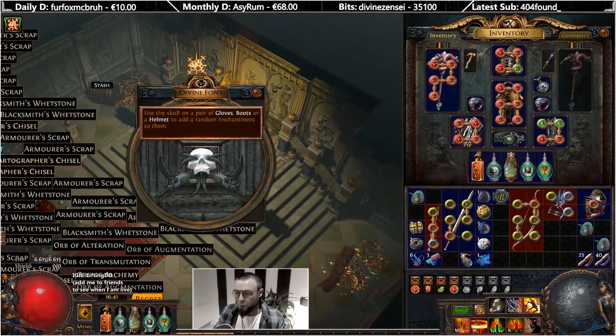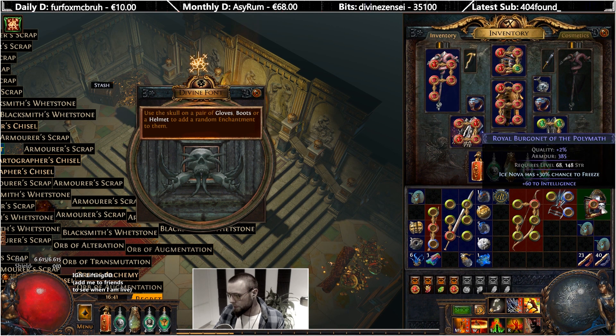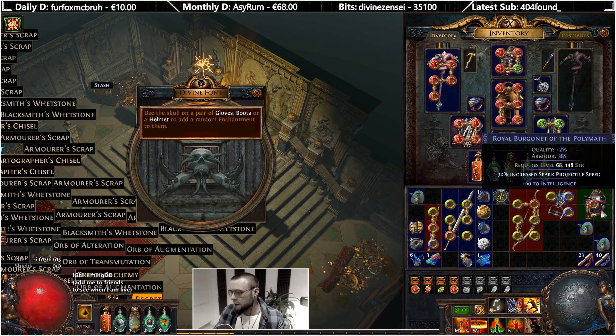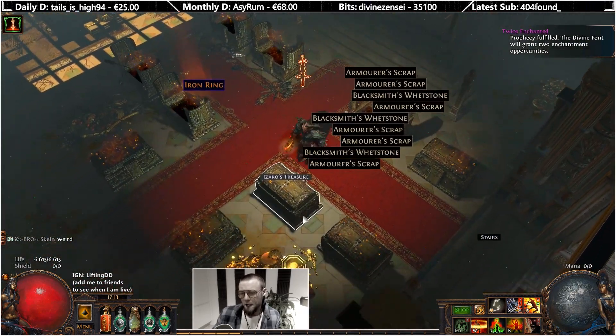We have thrice enchanted. Ice - no. 30 chance to freeze - no. Blood rage gains additional 30 chance to gain a frenzy charge on kill. Spark projectile speed - no. Six keys.